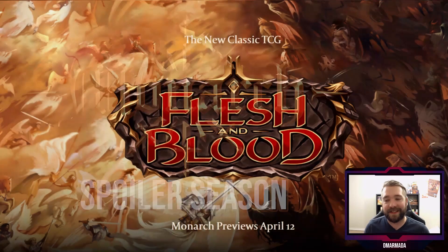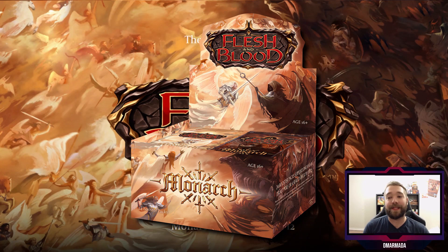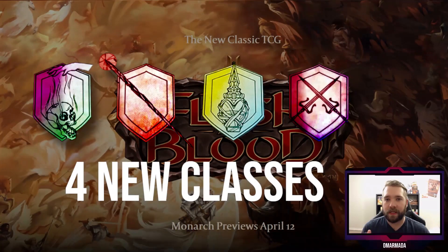Now let's speculate about what we may find in this set. What we know: Monarch is the largest set they've ever printed, and it features a light versus shadow theme — which you can see behind me in the background art. Based on hints in their articles, it doesn't appear to be limited to the Rathe plane of existence; it seems to involve angelic and demonic elements as well.